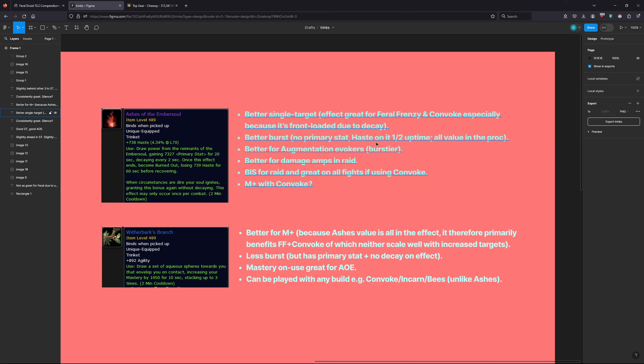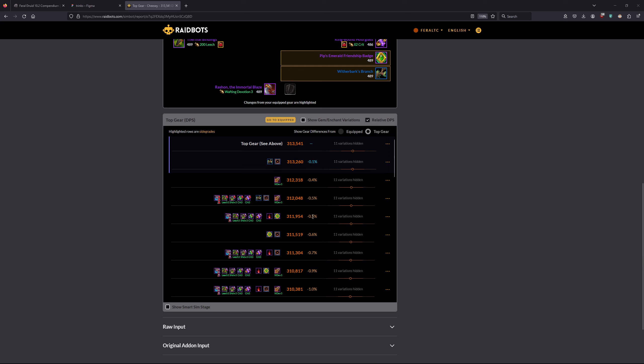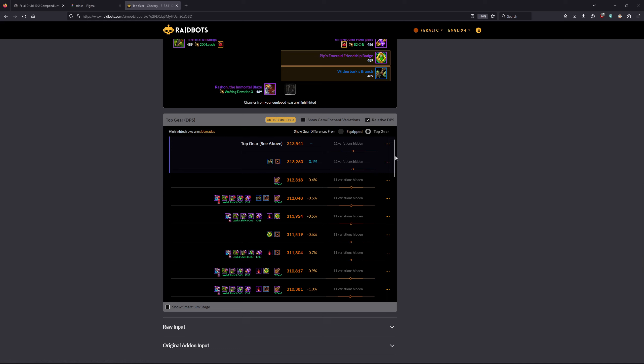The problem with Ashes is it largely benefits abilities that don't scale well with additional targets. Witherbarks is more well-rounded — it has primary stat, it's less bursty, but the Mastery on-use scales really well in AoE, and you can play it with any build, not just a Convoke build like Ashes. In a sim with pretty much BIS gear and Convoke RF, Ashes is only about 0.5% behind Witherbarks in Mythic Plus, which is pretty close — and factoring in Ashes being more bursty and easier to play, you can make a pretty good argument for running it with a Convoke RF build.